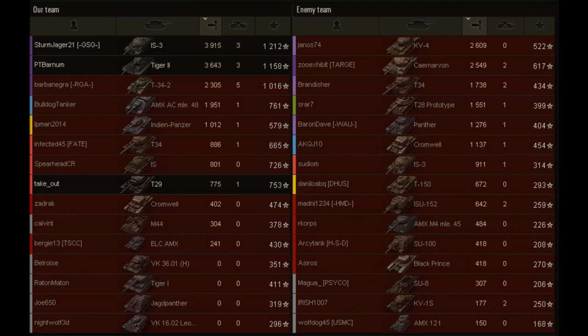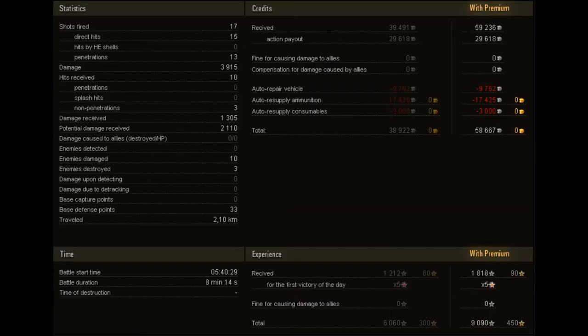The T-34-2 had a really good game as well, racking up 2,305 damage and 5 kills — he was really helpful to winning this battle. Everyone else did pretty well, but I think those are the main contributors to this victory. A shoutout to the KV-4 as well, as well as the Caernarvon and the T-34 to an extent. Unfortunately, the KV-4 made that massive mistake at the end where he showed me his side armour. Shots fired: we fired 17 shots, of which 15 hit, and of those 13 penetrated, resulting in 3,915 damage. We received 10 hits.